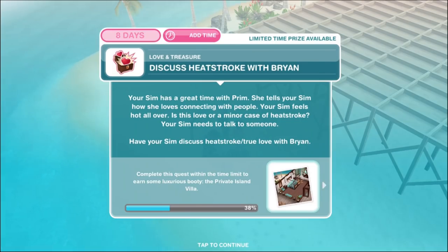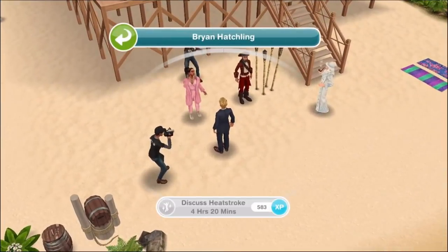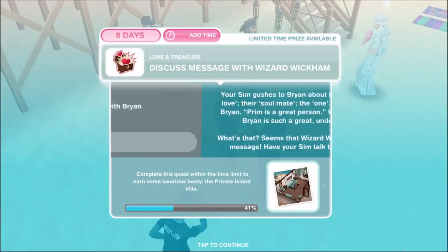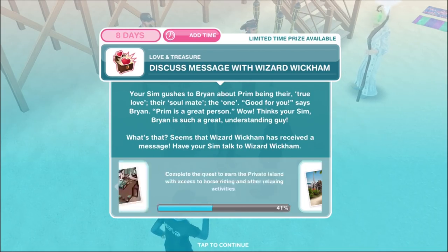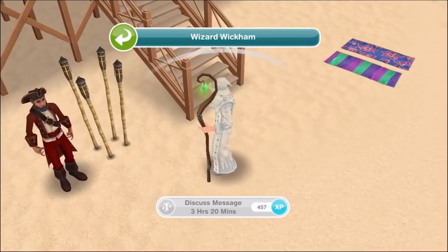Discuss heat stroke with Brian. Your sim had a great time with Prim — she told your sim how she loves connecting with people, and your sim feels hot all over. Is this love or a minor case of heat stroke? Have your sim discuss heat stroke slash true love with Brian for four hours and 20 minutes. Your sim gushes about Prim being their true love, their soulmate. Brian says 'Prim is a great person' — what a great understanding guy. Wizard Wickham has received a message; have your sim talk to him for three hours and 20 minutes.